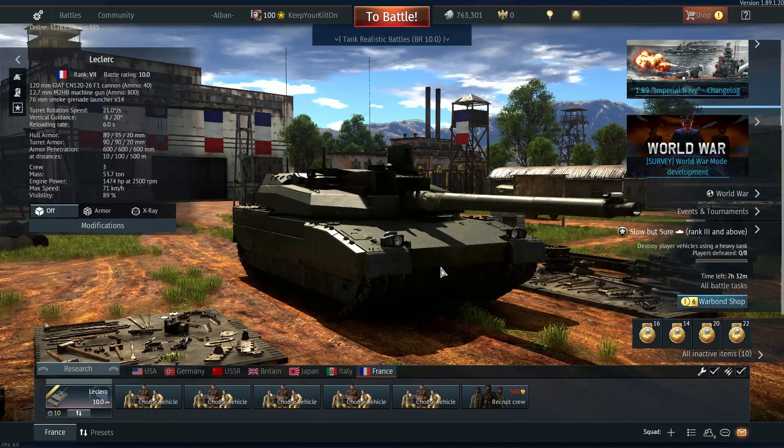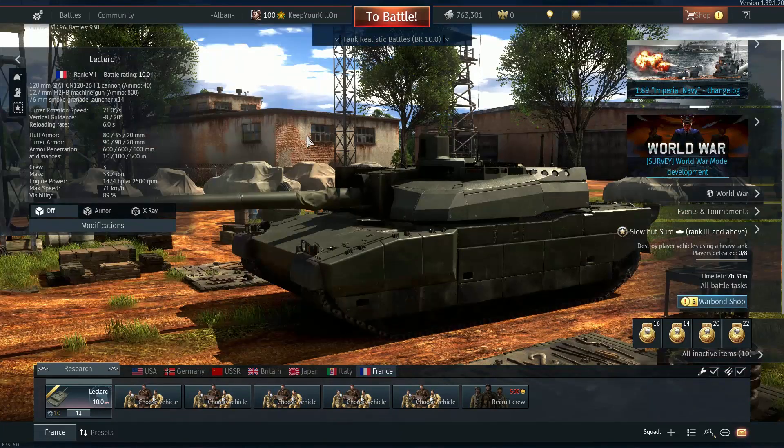We're starting with the French Leclerc S1, top tier 10.0 main battle tank, and potentially the toughest tank in the game. I wouldn't even call it a toss-up as to this being the best tank in the game — better than the Leopard 2A5, which previously was by far the best. If there's a tank that didn't need to be power crept, it was the Leopard 2A5, but Gaijin went ahead and did it anyway.